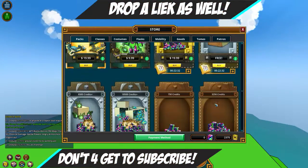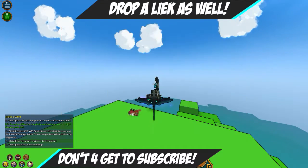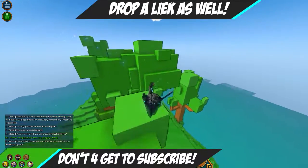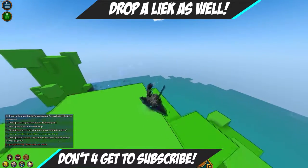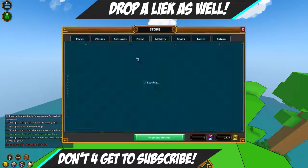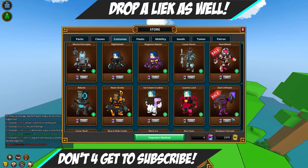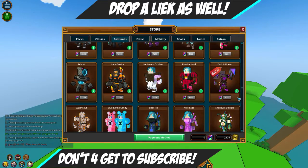If you want an easy 70k flux like I did, all you need to do is go purchase credits — or use your saved-up credits if you haven't used them yet. Go to your shop, go to costumes, and look at this: the Dark Infineon costume, the most wanted costume on Trove, is on sale for 625 cubits.